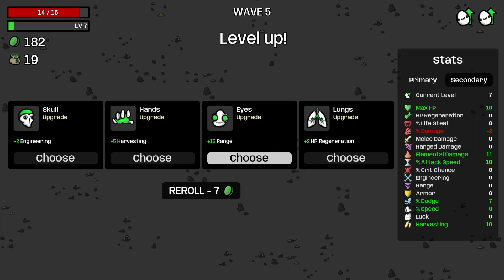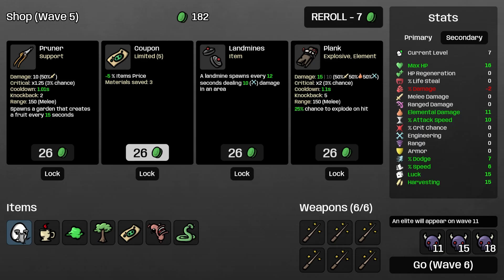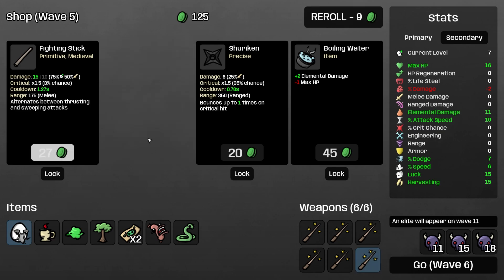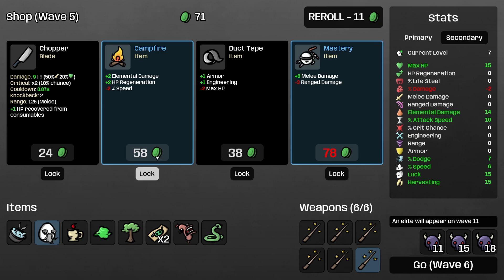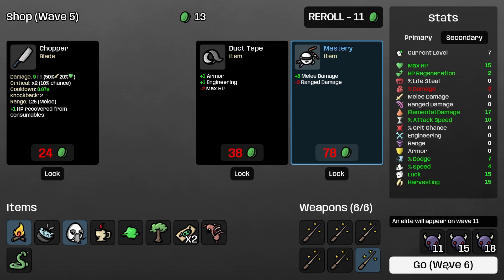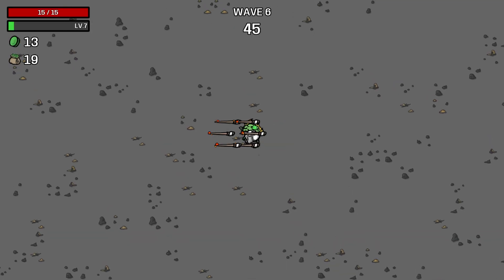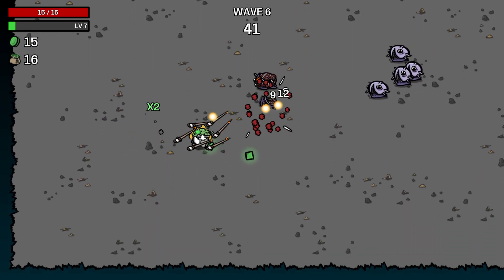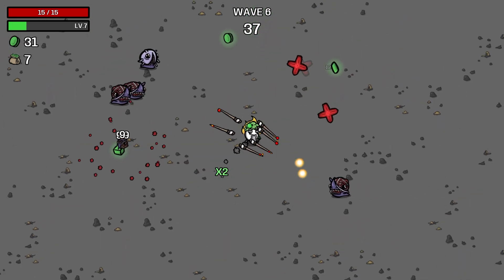We'll recycle this. Harvesting we'll take. Big luck - we'll take that. Coupon and roll. Wand - definitely. Elemental - take. Roll. Elemental and regen - lose a bit of speed, happy to do that. Elemental damage starting to scale up. We're just going to keep the elemental push for now.